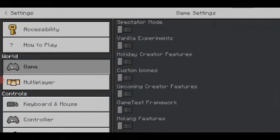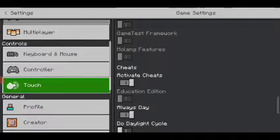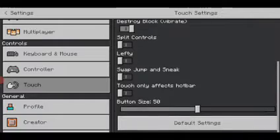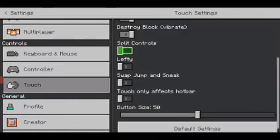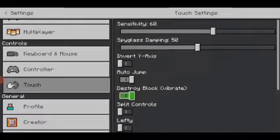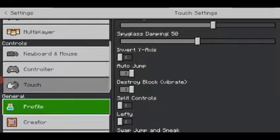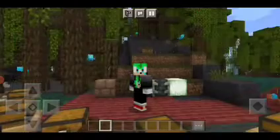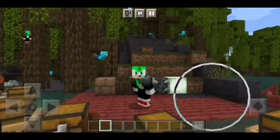There is also a new setting called Spectator Mode, which lets you switch to spectator mode or use the game mode command to switch to spectator mode. Currently, the new touch control schemes have not been added — I hope they will be added in the future.